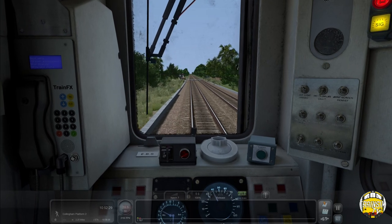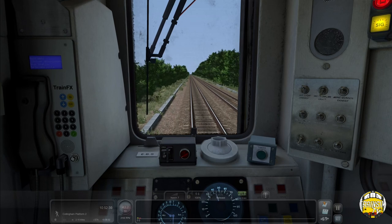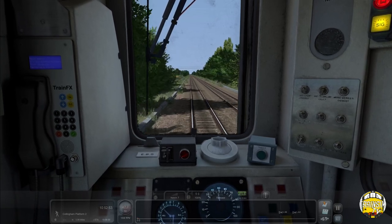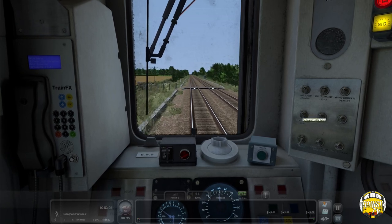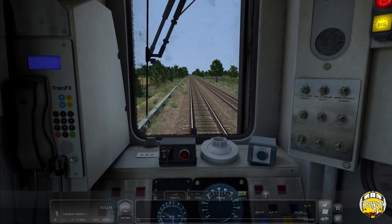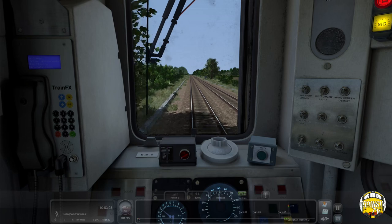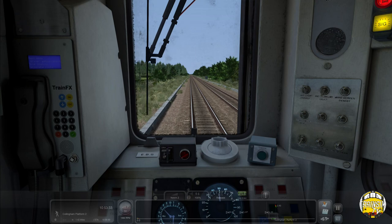With the crossings you get a few different varieties: there's the half-barrier one, a single full-skirted barrier, a double-skirted barrier, a double-wide skirted barrier, and a half-barrier with a concrete post which we'll see at the next stop - Collingham, about three or four minutes away. In terms of pricing, there will be two options: the standalone version will be £19.99, and the add-on version of the route will be £15.99. With that you get 36 miles of route - maybe actually closer to 37.